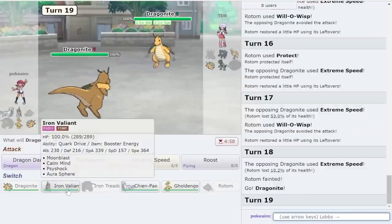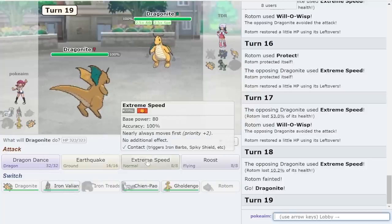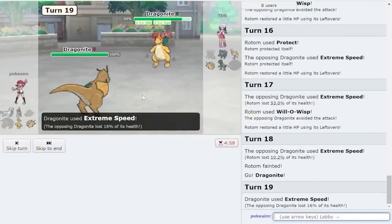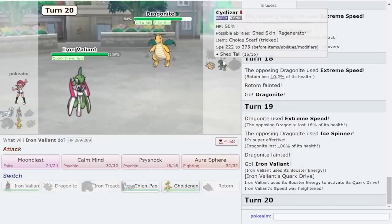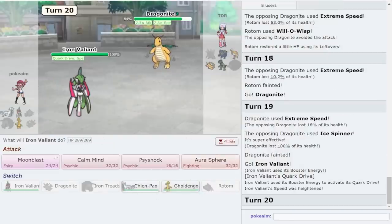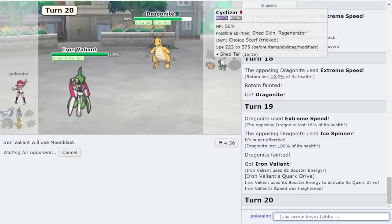I needed to Will-o-Wisp Iron Valiant and live the hit after, then Volt Switch out and knock them out with Moonblast. Now I have to E-Speed to break them and pray that Iron Valiant lives a plus-three attack. I'm also down my Dragonite which could Dragon it up alongside. It's definitely a rough spot.